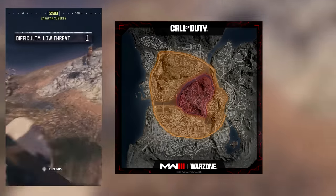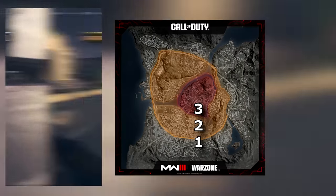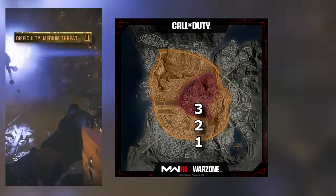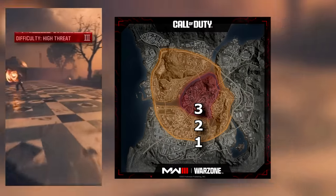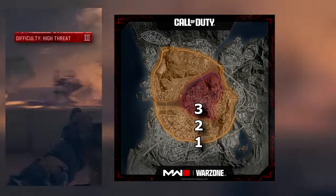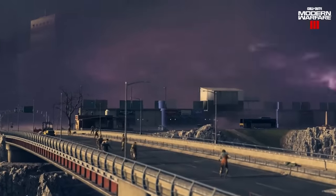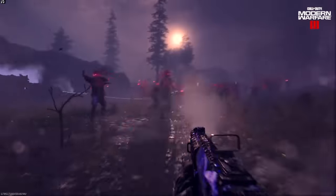The main gameplay loop of Modern Warfare 3 Zombies sees you deploy and spawn in on the outskirts of Urzikstan, the Warzone map. There are three different zones, each varying in difficulty, with the hardest being Tier 3 in the centre. Around 45 minutes in, an Aetherium container starts expanding the Aetherstorm, pushing you to the outskirts until 60 minutes, where you exfil on a helicopter. You can bring loot you exfil with into future games, keeping a stash of up to 20 weapons.